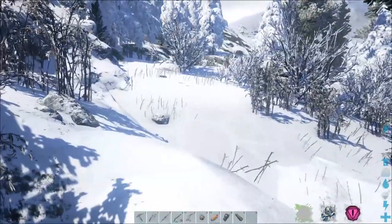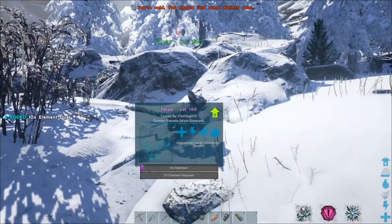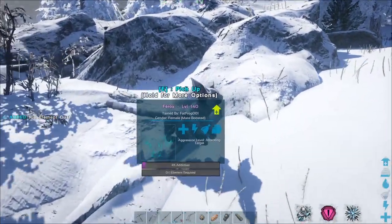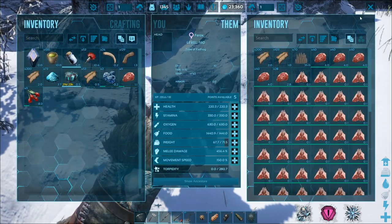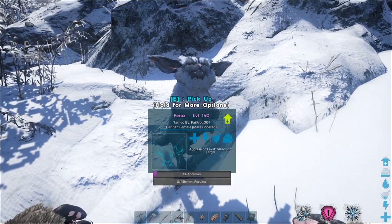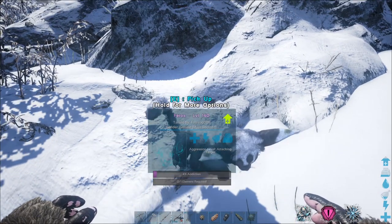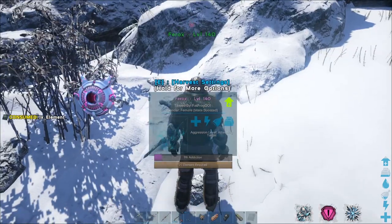Before we do that, let's give this guy a toss and see how much element he gives us. He gave us 10 element dust — thank you very much. So now we're going to put an element in our hotbar in the zero slot. We're on PC. He's so happy to see us. And now we're going to consume the element by hitting zero, and we're going to see what happens.